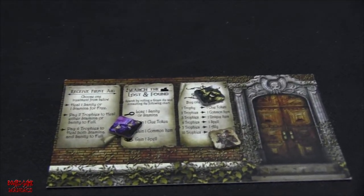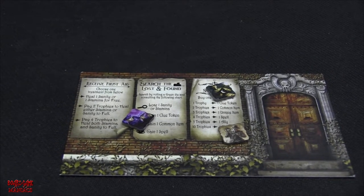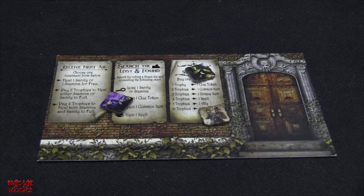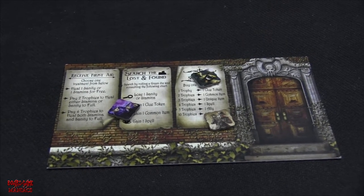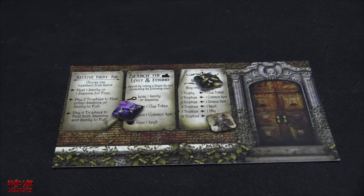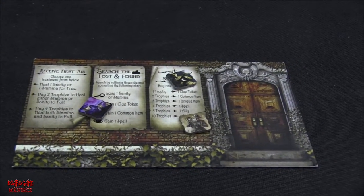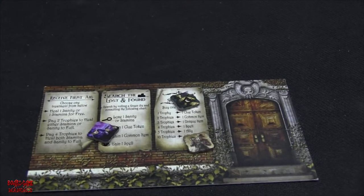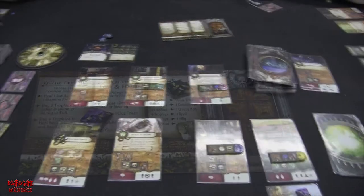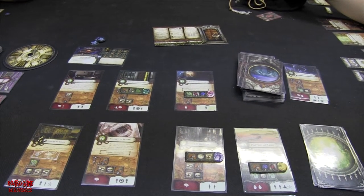On one of Shelly's turns she decides to stay at the entrance to receive first aid — her action lets her get one stamina or one sanity for free. She chose a mind point, bringing her back up to three sanity. On one of Brady's turns he sells his trophies, worth four points, and heals fully back to full mind points and stamina. The clock also hit midnight and we each had to lose a clue token, but nobody had one, so it was fortunate.